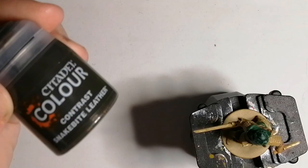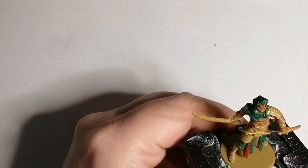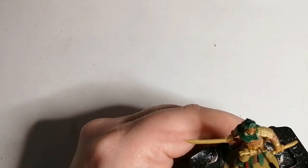Now we're going to use some Snakebite Leather, which is another contrast paint from Citadel. This is going to be for his belts and some of the strappings on his sheath and stuff like that.